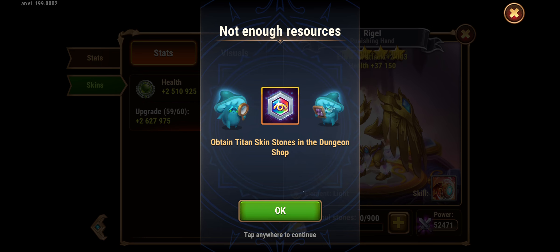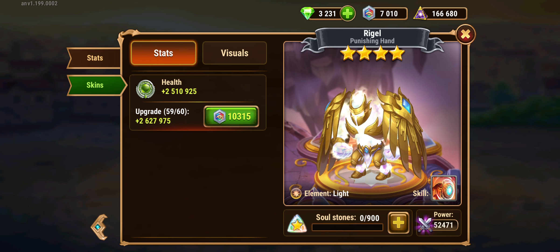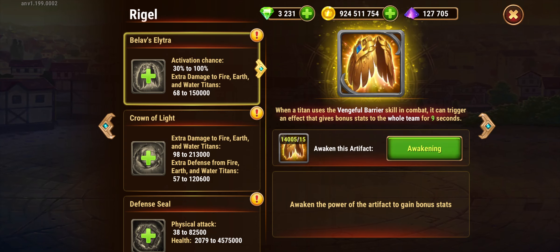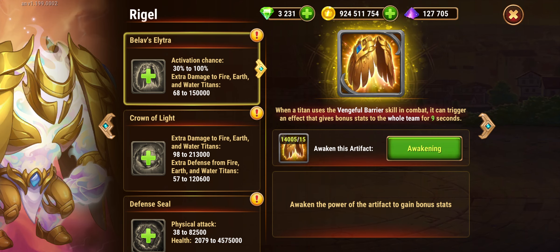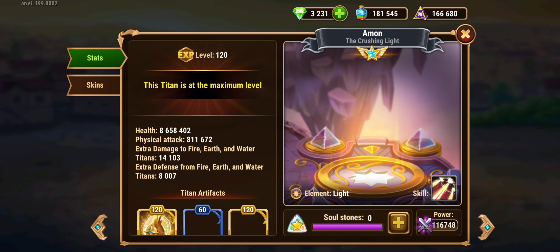I didn't have the darkness one. I don't know if I will have enough — almost. I need 3000, which means in 3 to 4 days I will be able to max out. For the artifacts, the important thing: I am going with the version I mentioned before. I am not doing anything that affects fire, earth, or water. If I go to my other titans, you will see exactly the same.